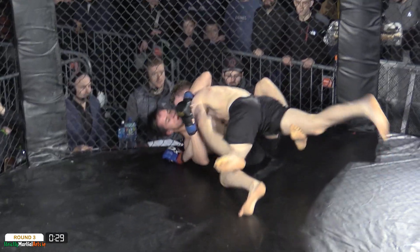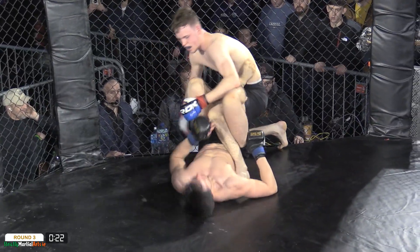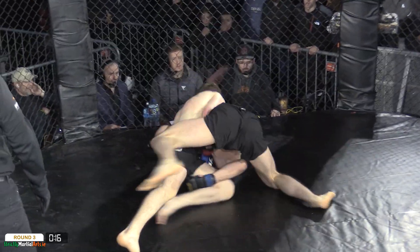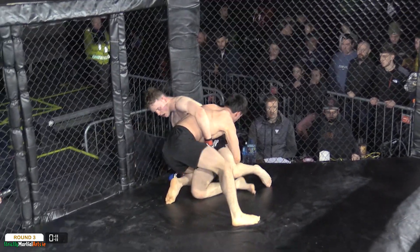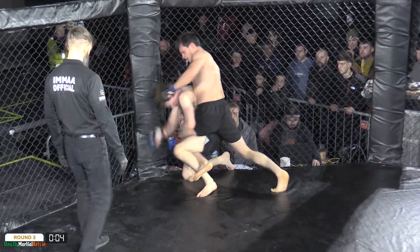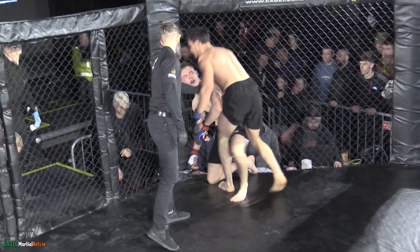Scully burying his head into the chest of Zubairaev and driving forward with that pressure, looking for a couple of big shots to finish the round. Zubairaev attempts a leg lock — Scully brushes it off and scrambles, tries for side control but loses the top position. Zubairaev reverses him. The speed of the scrambles! Zubairaev now going to work with some left hooks from the half guard position. But that's it — three rounds in the books.